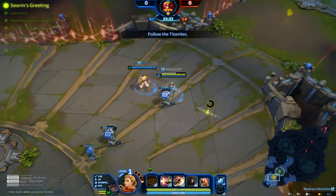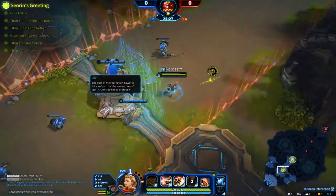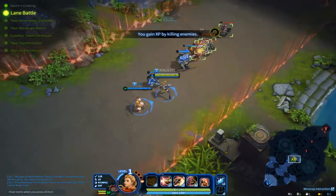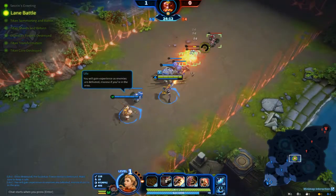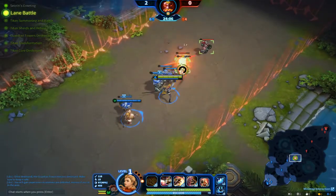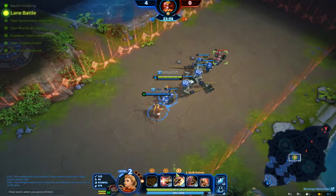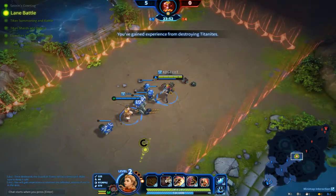During each match, Titan Knights will advance down each lane — follow them. The wall tower blocks off hostile incursions. So this is basically Leeloo in Legends right here. Eliminate the enemies to get EXP. You gain experience as enemies are defeated, more so if you're in the area. Let's use our skill. There we go. You have eliminated the Guardian and earned points.